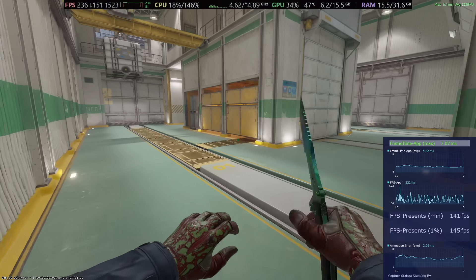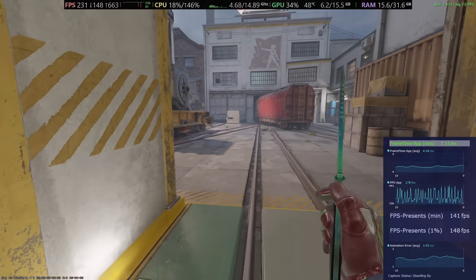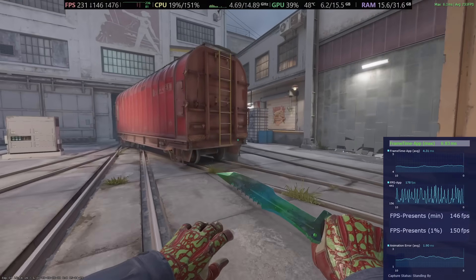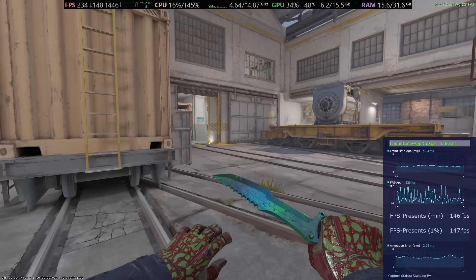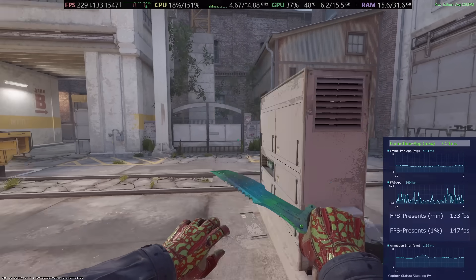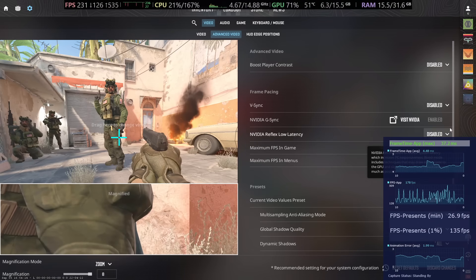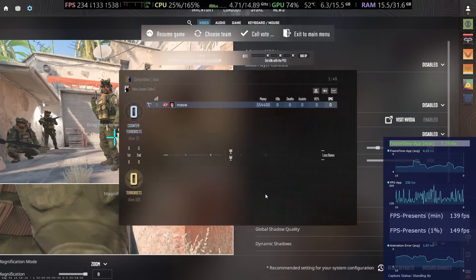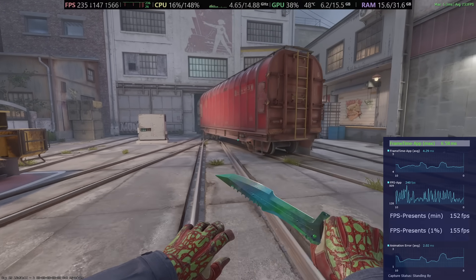You can see my 1% lows and minimum values — even without shooting, just running around on a blank map — are quite low, averaging around 120–130. That's not really a good experience. What if I disable Reflex, like Twistzz does? Let's check — you can see it doesn't really improve my 1% lows.